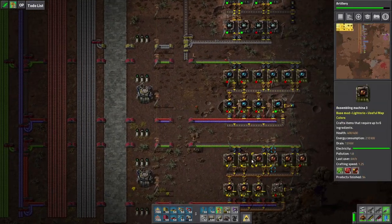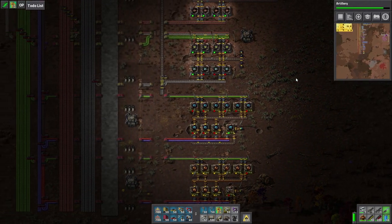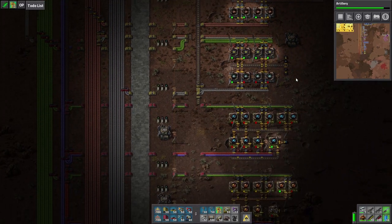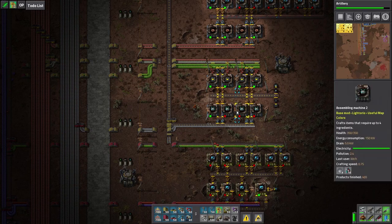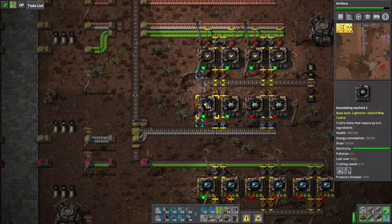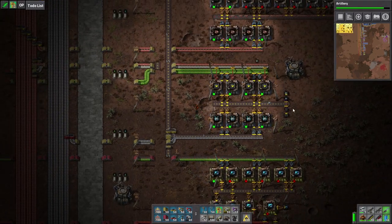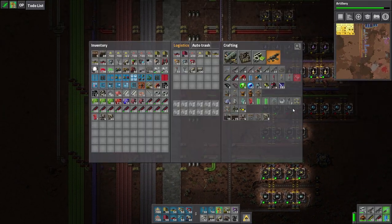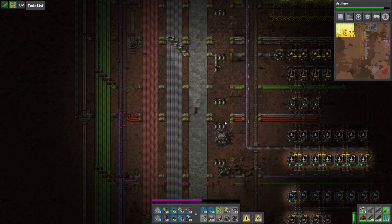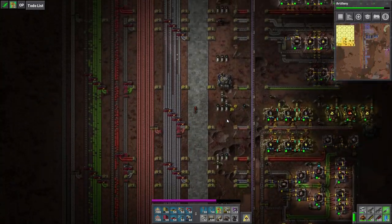I went ahead and upgraded some of the blue circuits — it's starting to look a little better down here. We don't quite have the productivity modules yet; I would like to get those here soon. Science is just kind of creeping along at the moment. Battery production is still not great — I'm kind of wondering if we want to do something about it, but I think for right now I'm good with the way it is.